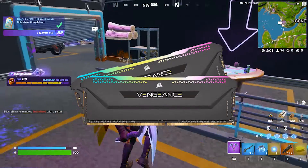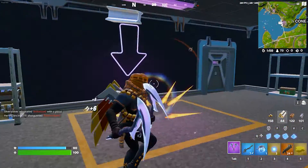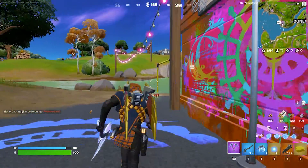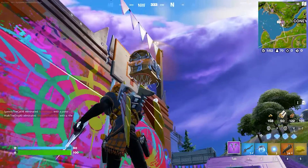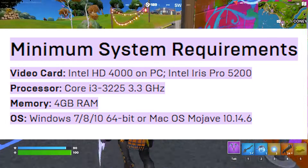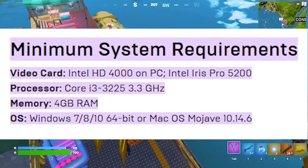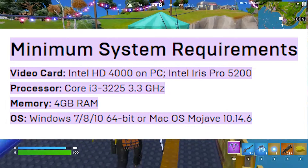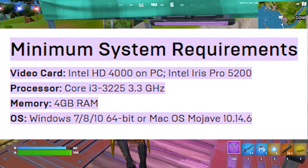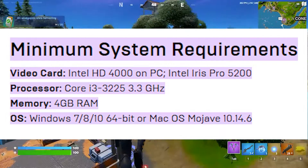How much RAM do you need for Fortnite? If you're confused about whether you need to upgrade your RAM or if you already have the right amount for the current season, the minimum requirement for Fortnite is a graphics card of Intel HD 4000, an i3 third-generation processor, Windows 7 to 11 with 64-bit, and most importantly, at least 4GB of RAM.